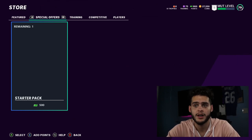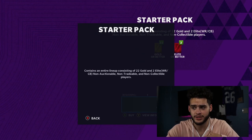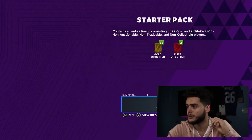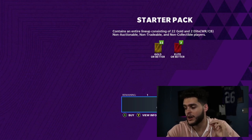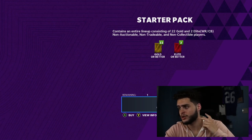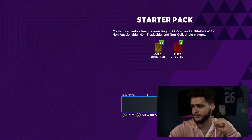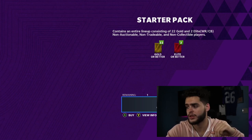First off, if you're a money spender I highly recommend opening the starter pack. People didn't think it was a great deal but I think it is. You get 22 gold or betters — which could be multiple elites — and two elites or better, which will be a higher overall elite. With EA Play access this will cost about $4.50 for two guaranteed elites plus 22 cards that could include five or ten more elites. It will fill up your whole lineup and give you all the backups you need.